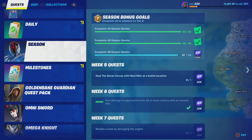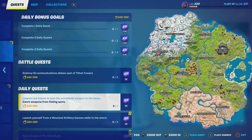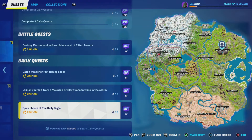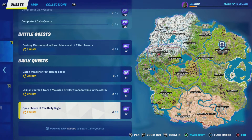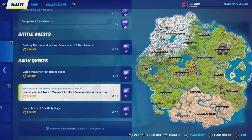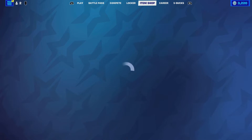What are our dailies for today? Catch weapons from fishing spots; launch yourself with a mountain cannon while in the storm — I can get that done, I just gotta play Team Rumble, wait for the storm to come in, and boom; and open a chest at the daily goal. So yeah, I can get all three of these done today.